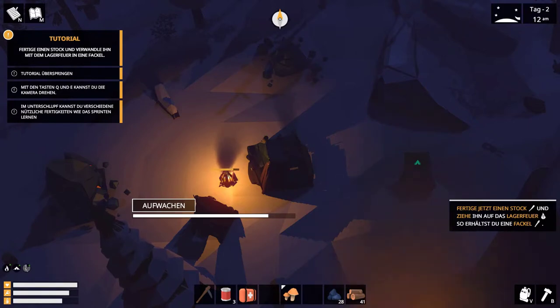Fertige einen Stock an und ziehe ihn aufs Lagerfeuer – und so hältst du eine Fackel. Die können wir nutzen, wenn wir ein bisschen unterwegs sind, damit wir nicht so schnell erfrieren. Ich dachte, ich kenne mich schon ein bisschen aus. Also so wild ist es auf jeden Fall nicht. Wir warten jetzt so circa bis die Sonne aufgeht, so um 6 Uhr.